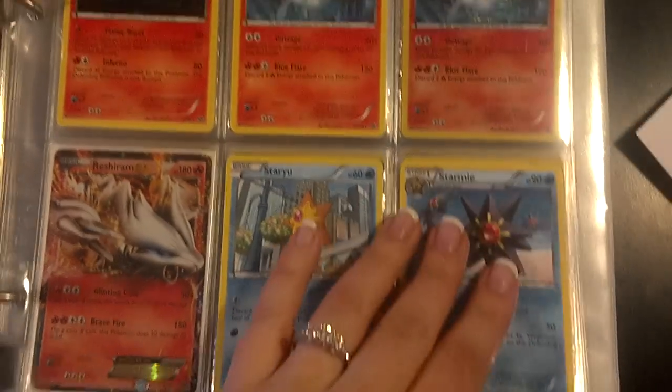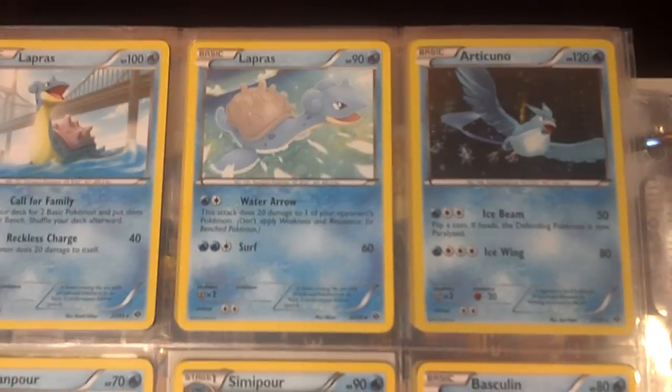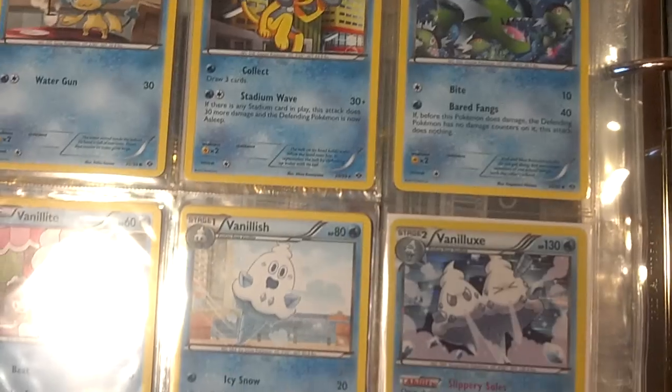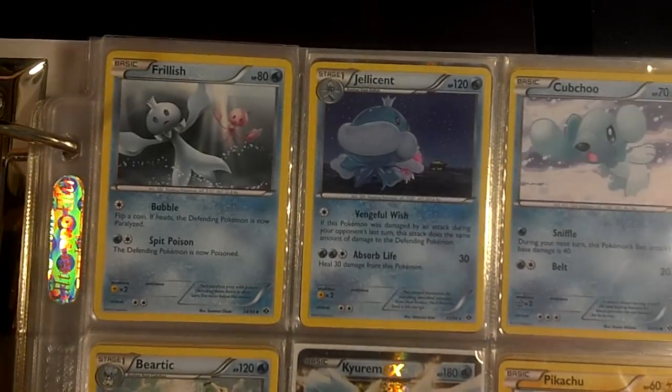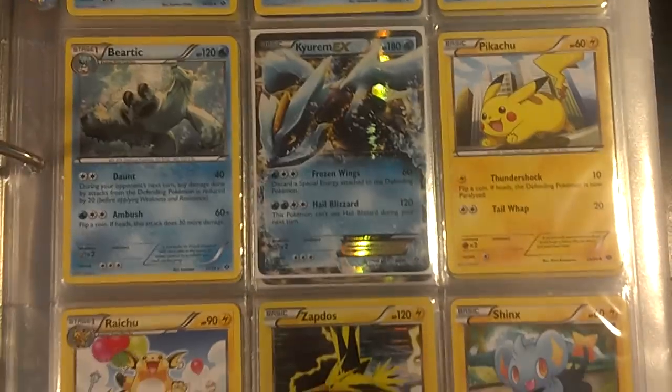And here's the Reshiram EX. Articuno is Hollow, and so is Vanilluxe.